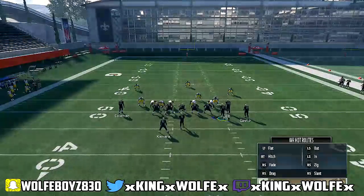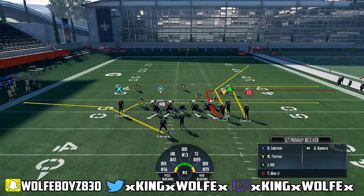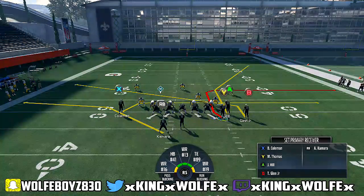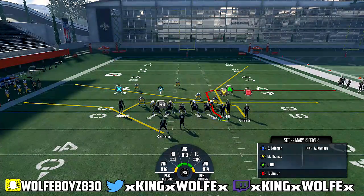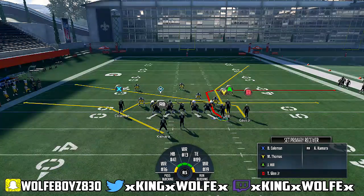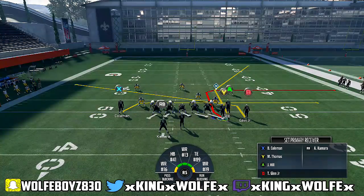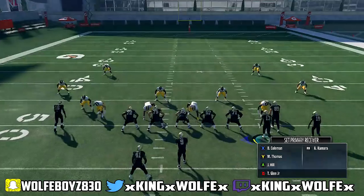Next, I'm going to take X and put him on a drag. Leave the Y route, motion him over, smart route him, put X on a drag. Then do whatever you want with the B route — you can put him on a slant to throw your opponent off, or if you think it's going to be some sort of crazy man defense, you could set him differently. Do what you want with your running back — I'm going to block him for this video. And then slide protect right because my reads are going to the right on this play. I'm going to read the drag and the Y route.